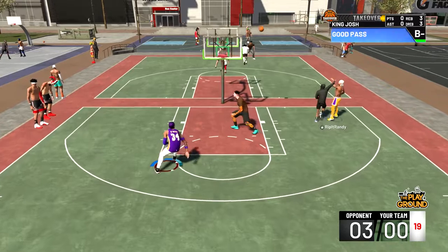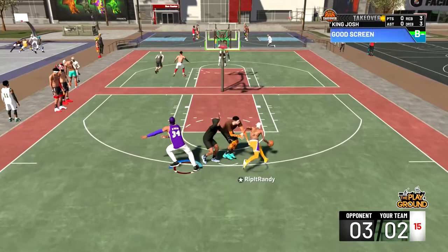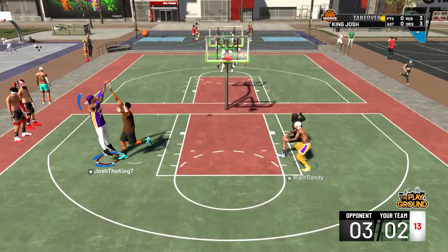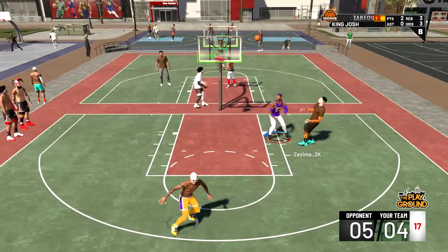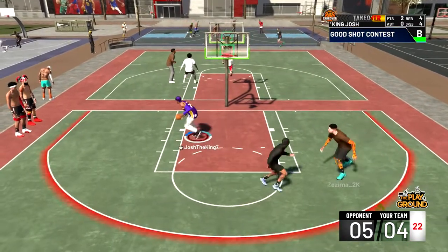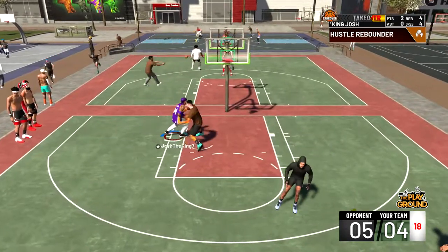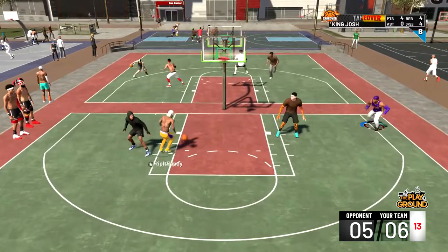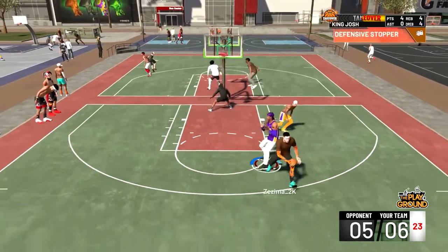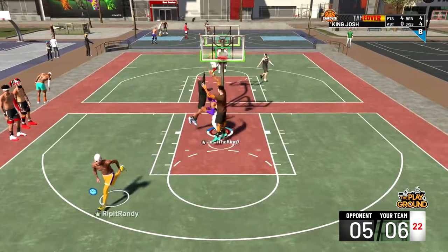Randy's gonna take a wide open mid-range and drain it, so right here we're down three to two. I set a screen for Randy to activate my silver pick-and-popper badge. I'm gonna take a mid-range and knock it down. We did end up turning the ball over once again — this guy's a post-scoring rebounder taking a contested mid-range fadeaway. Don't know what that was but right here I'm gonna dunk on him and we take the lead. Randy's gonna dribble in between this guy's legs, almost lose the ball — he does get the turnover but then the other team turns it over. This game was just a mess.